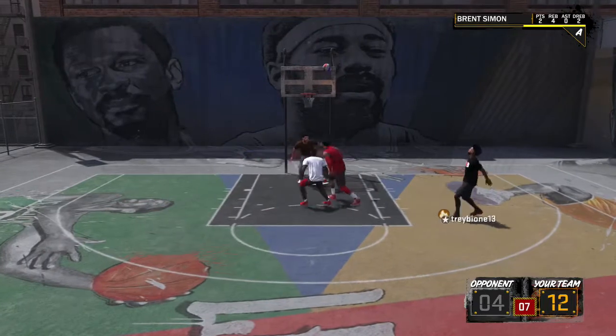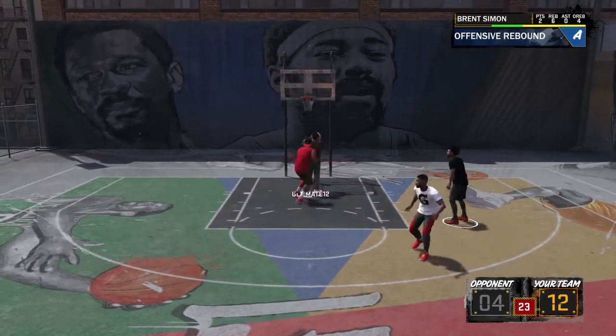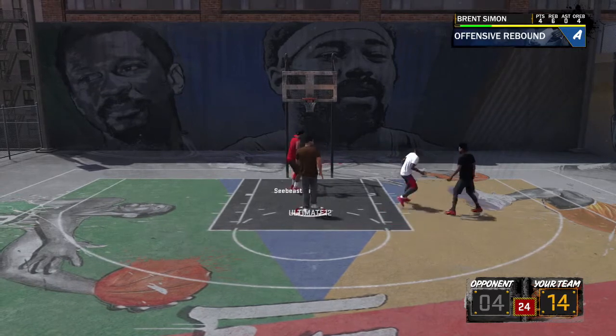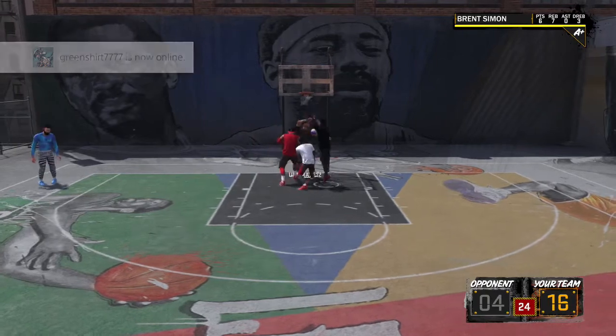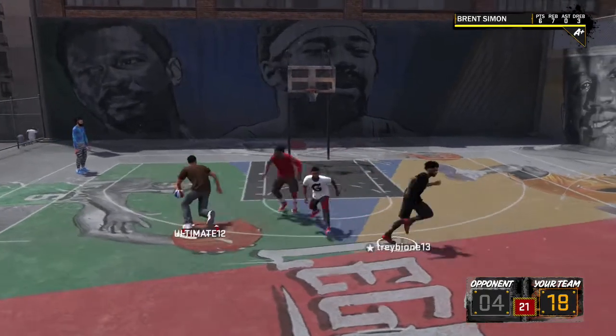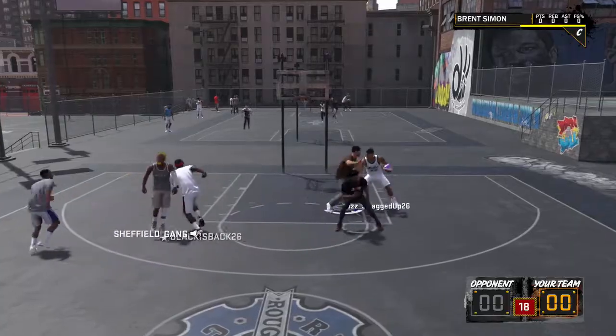Now I got some gameplay in the background for you guys. The reason I made this build is because I'm tired of going to the park and dealing with big men. My first main build was a slashing shot creator. I've yet to test out Pro-Am — I will pretty soon — but this is a good build, I really like it. I can rebound on everybody. I'm basically bullying people. I'm a demigod now.